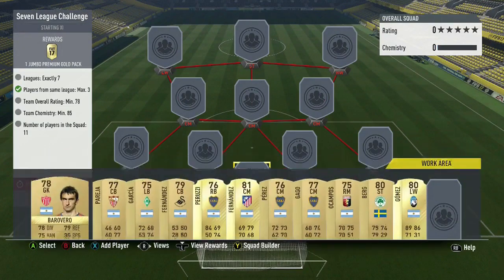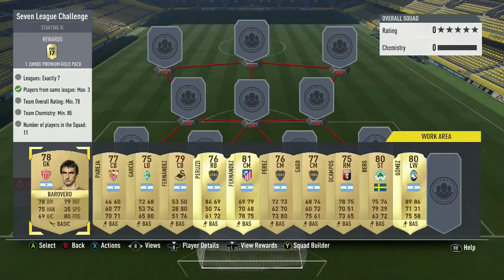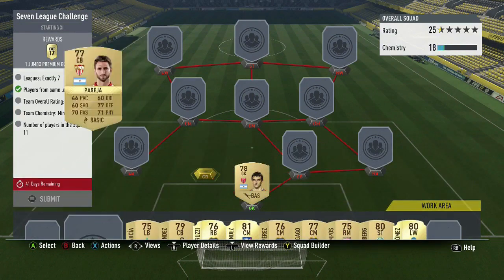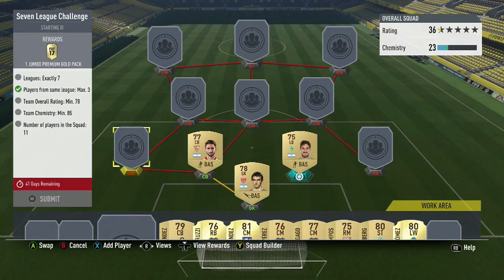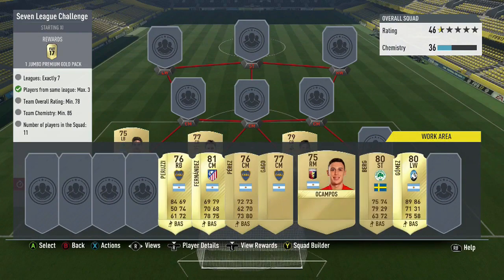With this squad, I recognize that we didn't need any rare players, but there were some instances where I wanted to go with a rare player just to get a higher rating, or because they were actually cheaper than the non-rare cards. I want predominantly Argentinian. So as you guys can see here, Baro Vero is going to start us off. We need 7 Leagues. The chemistry needs to be 85, and the overall rating needs to be 78. So reaching that overall rating was actually probably my most difficult thing. Some of these Argentinians were tough to find for cheaper than 2,000 coins, but I did end up finding options just by going with this guy at Striker — Berg.